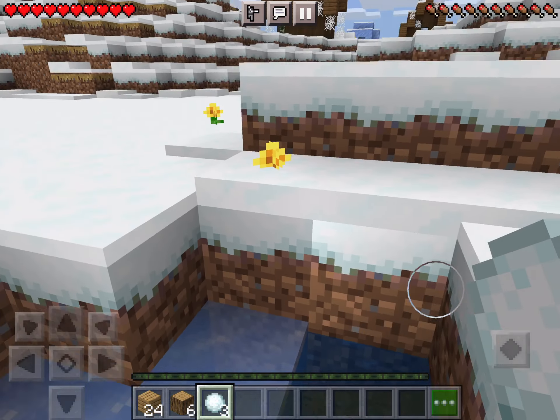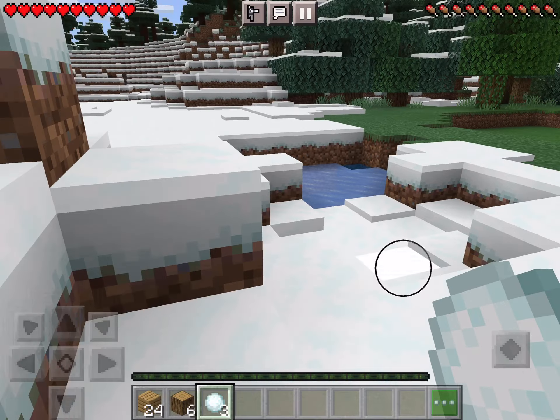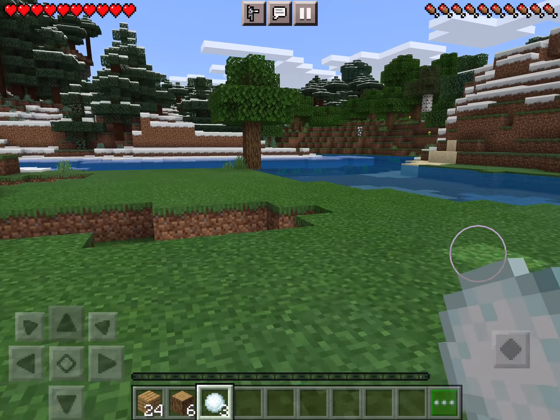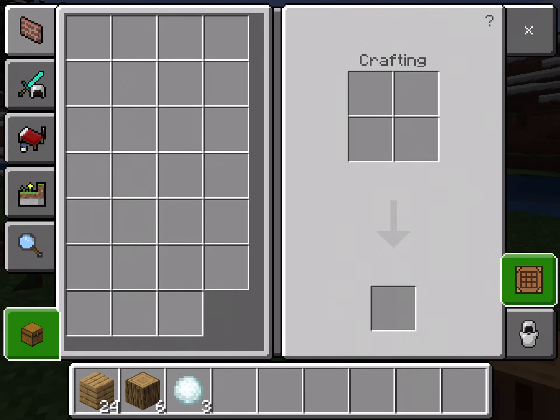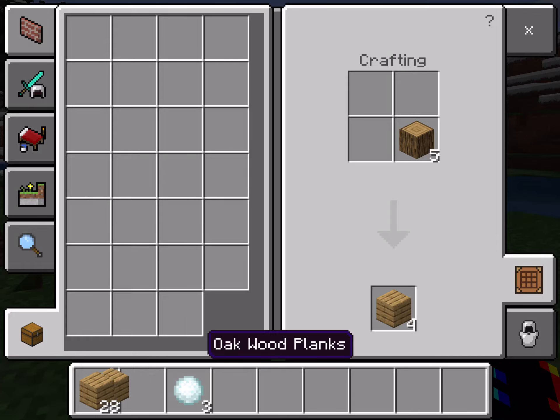Oof, okay — oh man, I think that glitched. That's harsh. And of course you need enough wood to make a house to protect you from mobs.